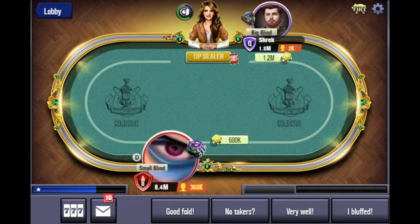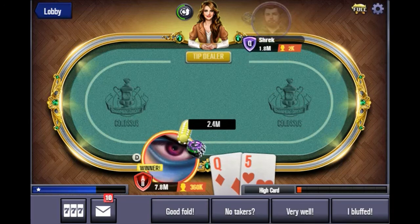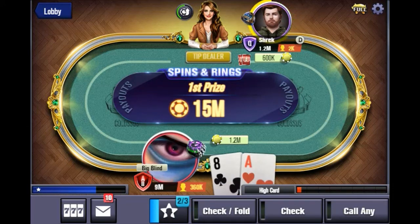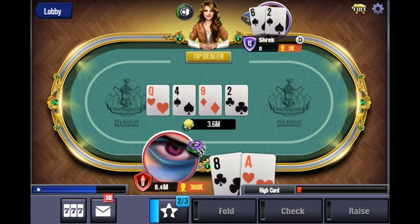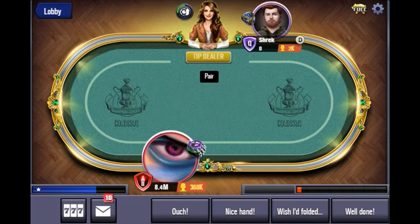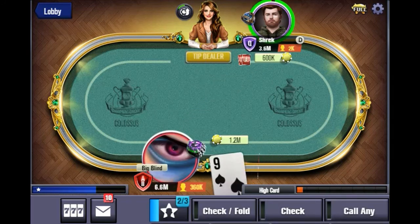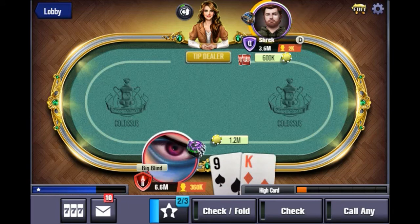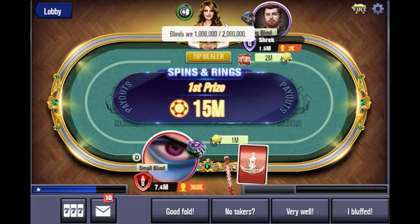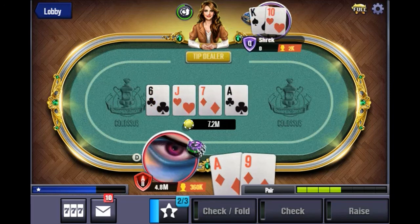Look — he's even folding before the action gets to him. This is the strategy you're going to use: just continue doing this and it's going to knock him right out. Notice he just folds — he's got no confidence. We're going all-in on this to knock him out immediately and get that knockout blow. Oh he had a streak, so now he's got the advantage.